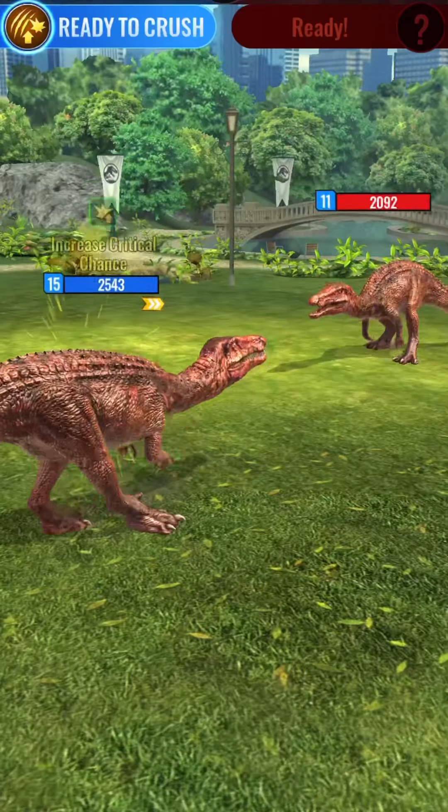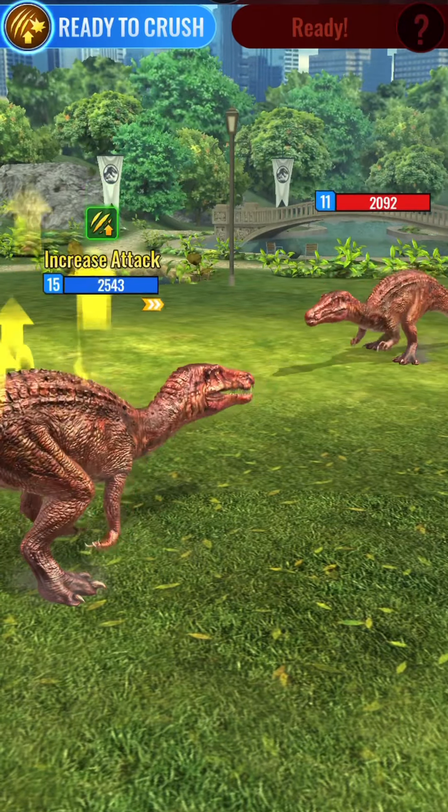Now I start off with Baryonyx Gen 2 against the Baryonyx Gen 2. This is ridiculous — why are we copying each other so much? I swear, if he goes for Defense Shattering Impact... he just had to get a crit. And there we go — there's my crit. Don't even need it, but there's mine.